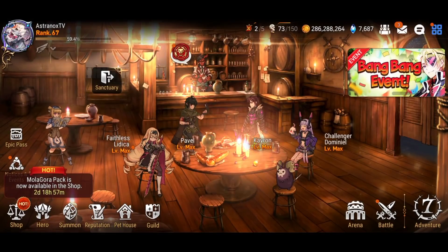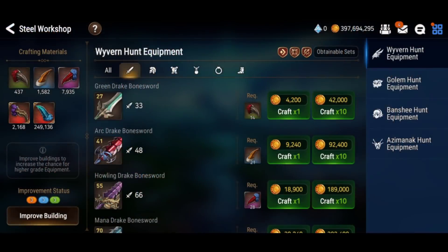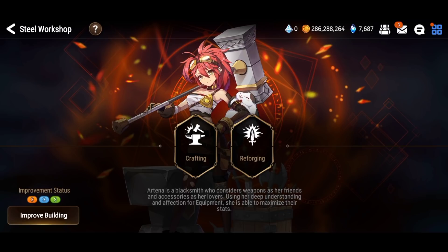Hey, what's up guys, this is Ashanox. I've been crafting for the past three days. I've used over a hundred million gold and over a hundred thousand Abyss Drake Claws. Let me show you guys what I have now and what I had before. I've done a lot of crafting. Let me show you the results and talk about a big mistake that I made while crafting. If you can take something out of this video, it should be to not do the same.